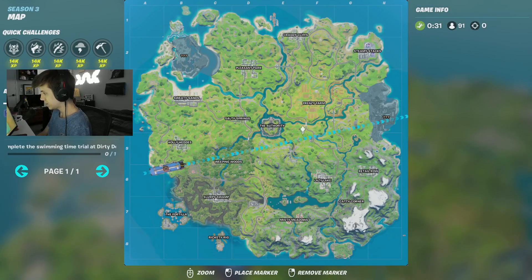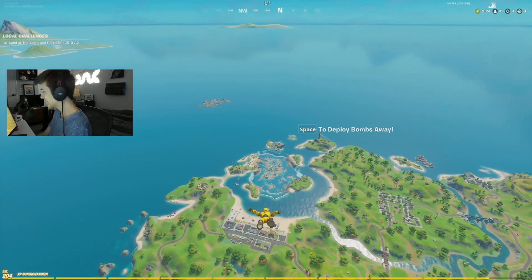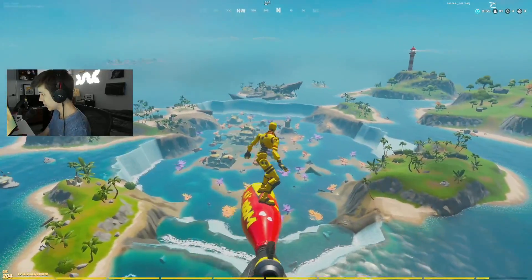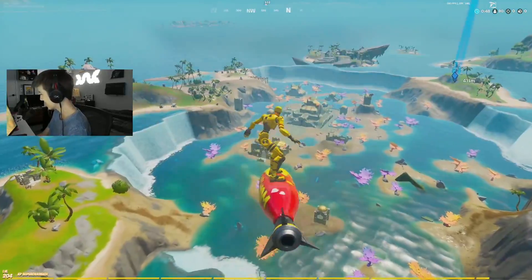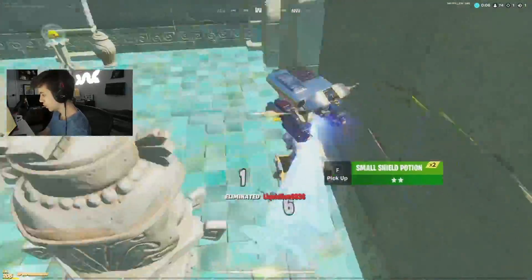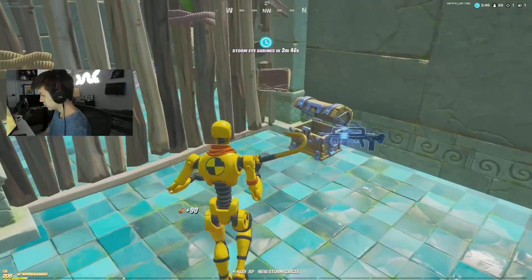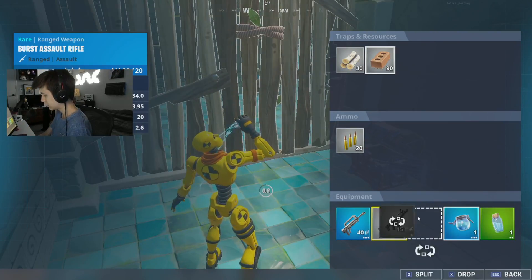With this new update there's a new POI, and I haven't landed there once so we're going here. I don't even know the name of this place. Landing here could kind of suck because you're stuck in the middle — if anybody lands on the surrounding islands they could hold you. There's one person landing with us. He jumped in his box and we got the kill. I literally have to open my inventory every time to check what I have.